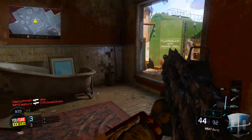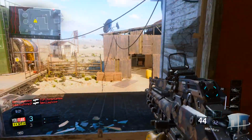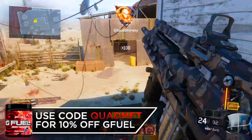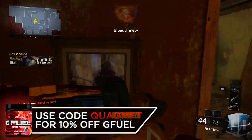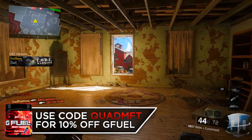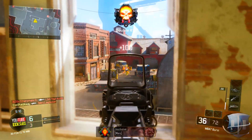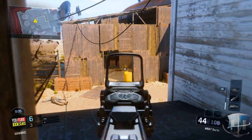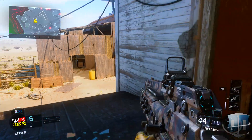This pack came out today along with the new weapons and new patches, so a lot of people didn't really see it, which is why I'm uploading this video. It comes with the Code Warrior calling card, the Code Warrior reticle, and the Code Warrior camo. I don't think the camo is the greatest camo we've ever seen in Black Ops 3, but it's definitely a new one.